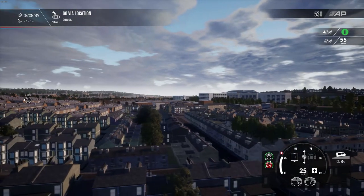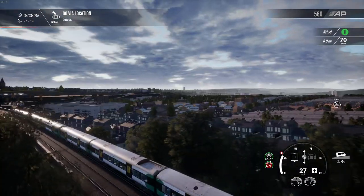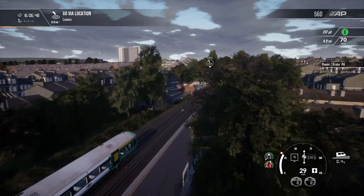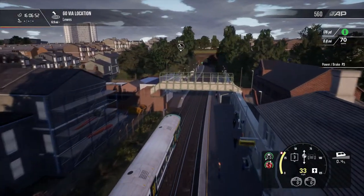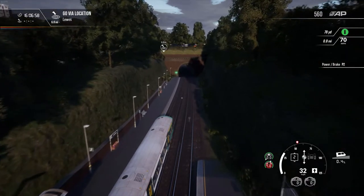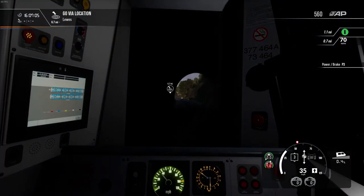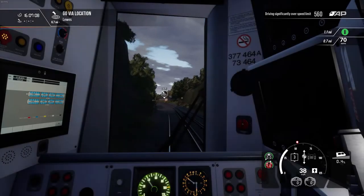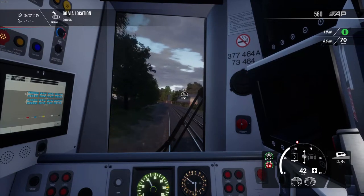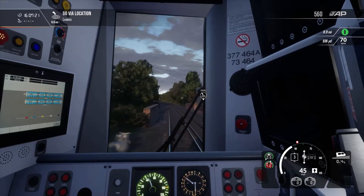Just over that horizon there is the sea. This area here is sort of technically called London Road — that's Preston Park. I've just sped up too much by accident. I'll press one. I've just been given permission to go 70 — it tells me in the top right-hand corner that in 0.61 miles the speed limit will be raised to 70 miles an hour. Just beyond that is another signal I need to be aware of in case it changes.